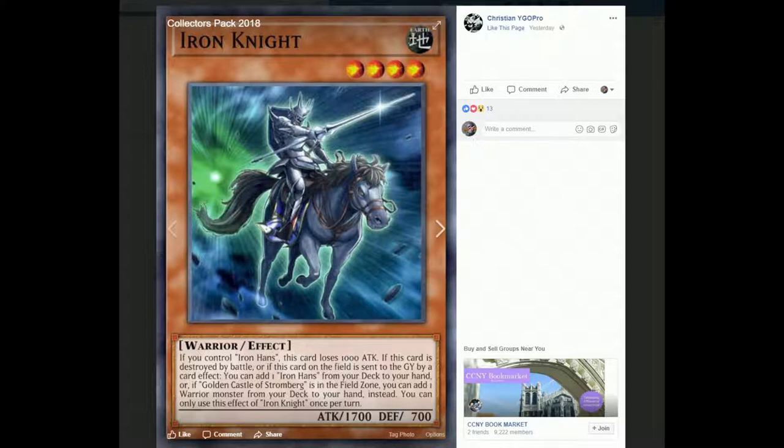So if you draw him and you don't have the field spell and don't have Iron Hans, you can set him, bait out your opponent, then search yourself a copy of Iron Hans and get more combos going. And if Golden Castle of Stromberg is on the field spell zone, when he's destroyed, you can add any warrior monster from your deck to your hand instead. You use this effect of Iron Knight once per turn. The problem is it's only when it's sent from field to graveyard, so you'd probably need an in-archetype card that destroys its own monsters on the field for a benefit.